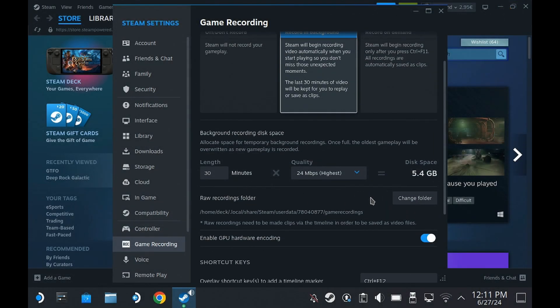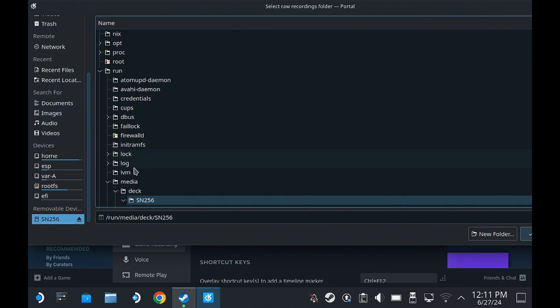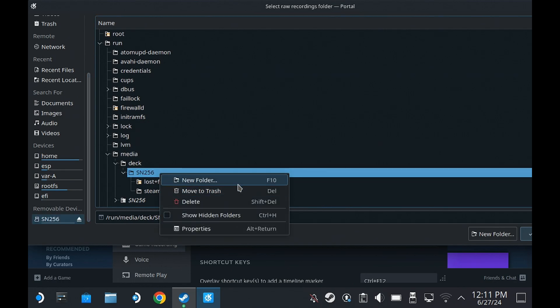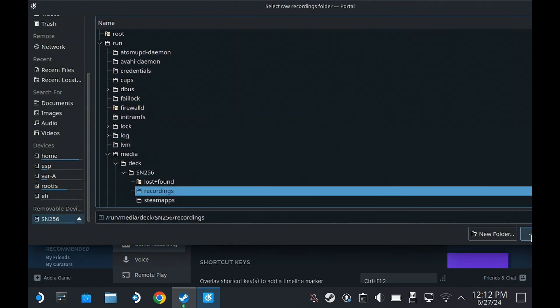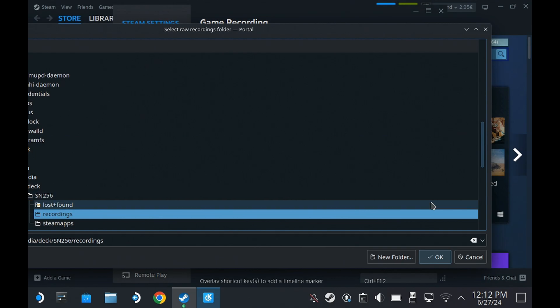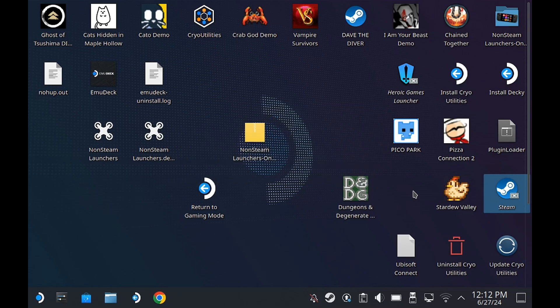On the Steam desktop client there's an option to choose the folder where recordings are saved. You need to go to desktop mode to do this — you can't change it from gaming mode. In desktop mode you can select the SD card and create a new folder called 'Recordings.' Once done, you need to restart Steam, and then the new folder will be selected.